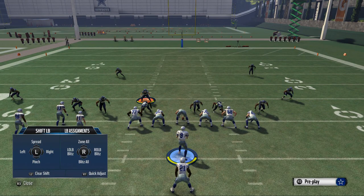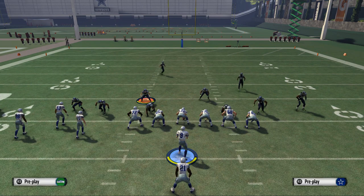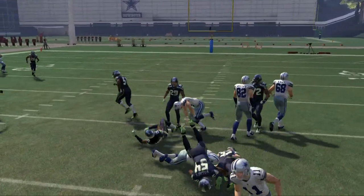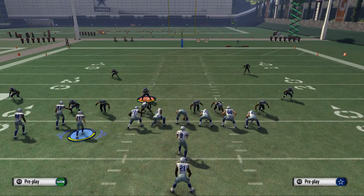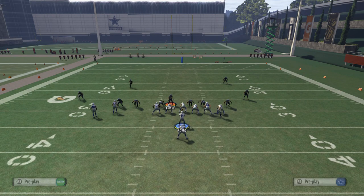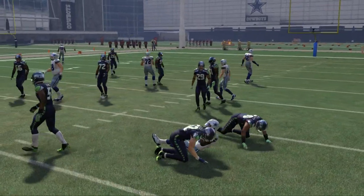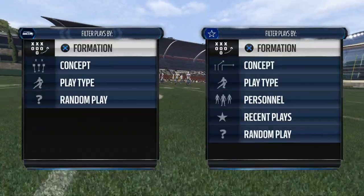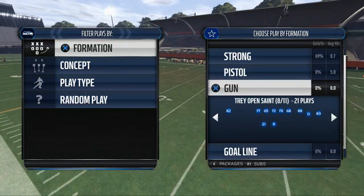Against this defense with the 2-4-5, you notice the middle has been kind of open, so we'll take our quick three yards cloud of dust mentality. I like to use motion as well — motioning Cole Beasley to the right to get another blocker over there and really pick up some yardage. The whole thought process is having a run to the right side of the field, the left side of the field, and the middle of the field. This is probably the easiest of the five sets for success, but it's also the most important because running the ball is so essential to being successful in Madden.